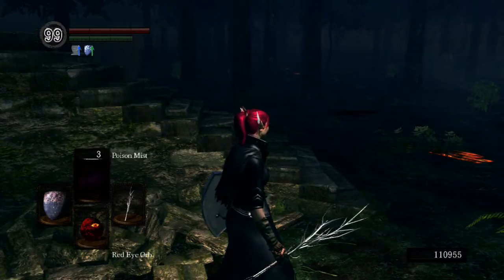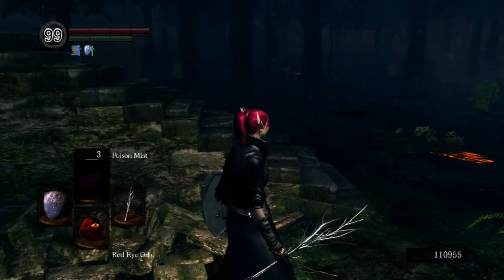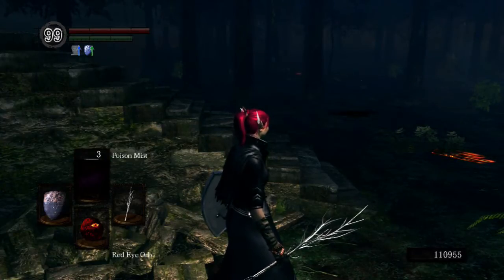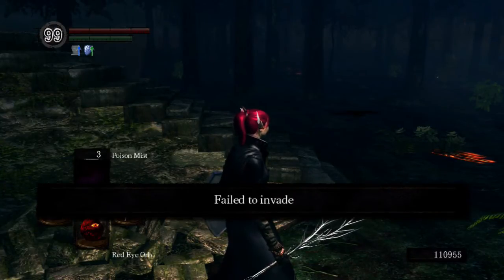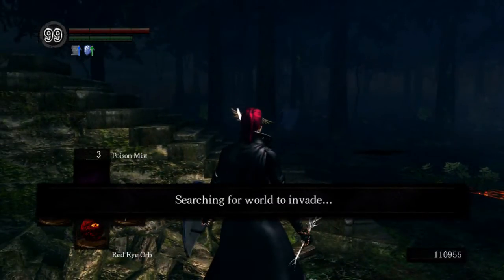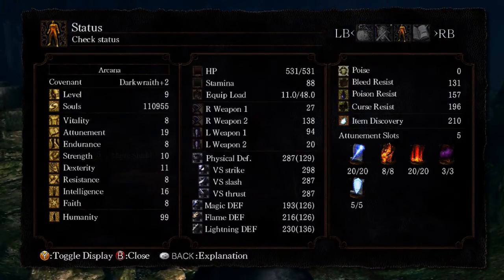A savvy player, as soon as they see you wearing the Crown of Dusk, is probably going to start enchanting their sword with magic — like Dark Moon Blade, Crystal Magic Weapon, or something — a weapon with a strong magical attack — and try to attack you since they know you're vulnerable to magic. A good way to compensate for that is to wear armor that helps make up for that lack of magic defense. That's another reason I like the Witch Set, because it has pretty high magic defense — a little bit higher than the Crimson Robes — and still gives you the mobility that you need without having to put points in Endurance and wear the Havel Ring.